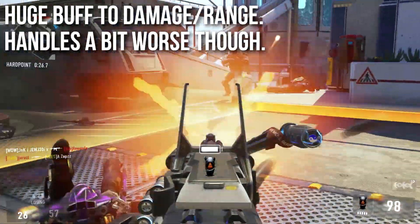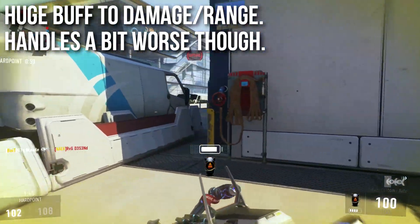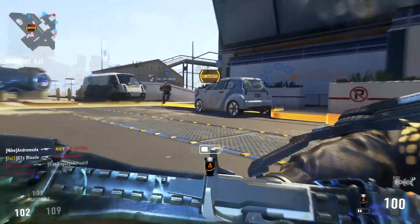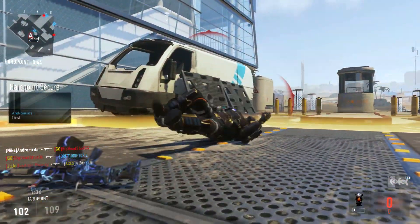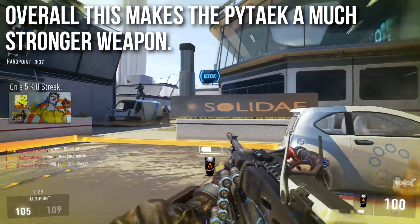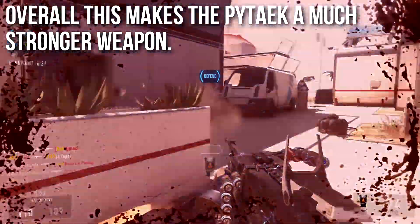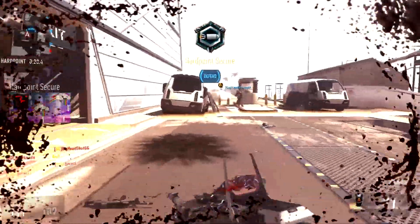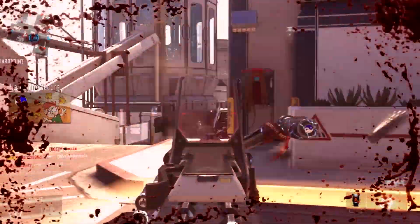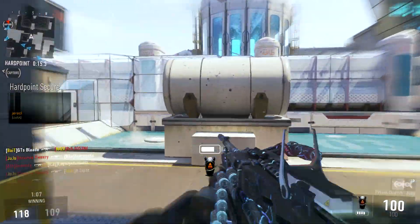Overall, this is a huge buff to the damage and range. I cannot stress how big of a buff this is to both the damage and range of the weapon, but it's going to make it handle a little bit worse. You get a little bit better ADS time, but your super quick hip firing is gone, and it takes a little bit longer to get to the zero recoil zone. Overall, however, I feel that this makes the Pytaek a much stronger and better balanced weapon. The Pytaek is now a very strong competitor with the Ameli for best LMG in the game. The recoil is a little strong until we hit the zero recoil zone after 12 shots, and in competitive matches you've probably already killed that person, been killed, or they've moved away, so it probably wouldn't be as valuable there.